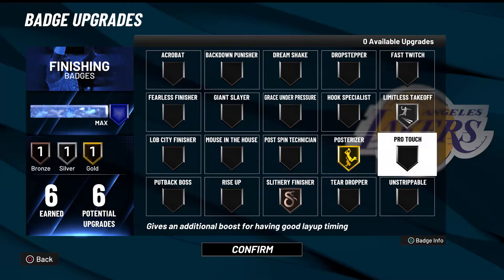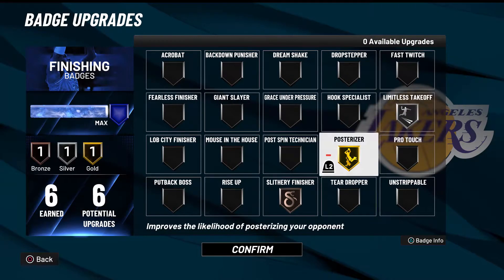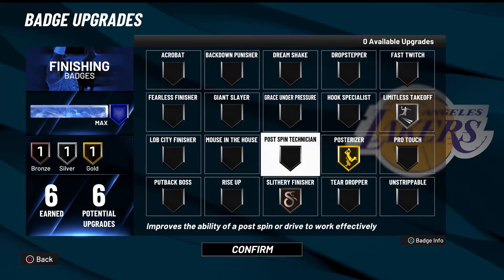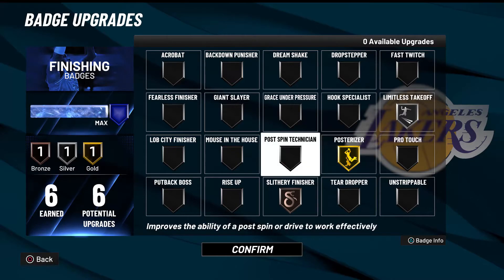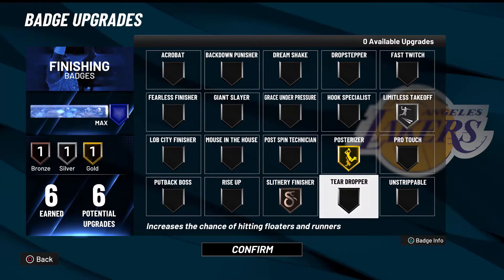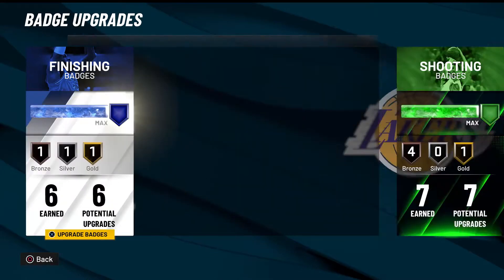Here are my badges. For finishing, I have limitless takeoff on silver — you get that Scotty Pippen dunk, it's really good. Silly finish for bronze, and posterizer gold. He doesn't get a whole lot of contact dunks but I like getting clips, and that's why I have posterizer on gold.